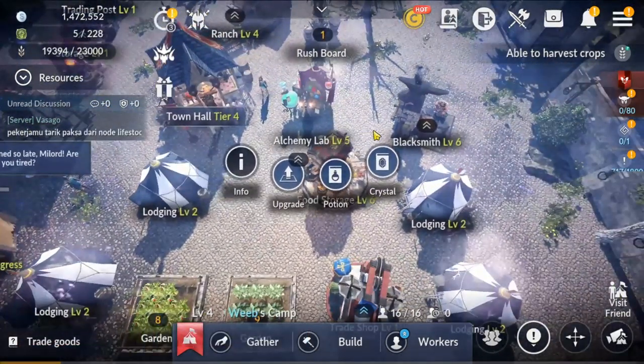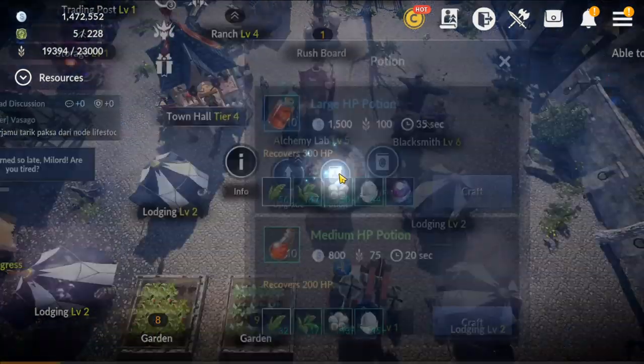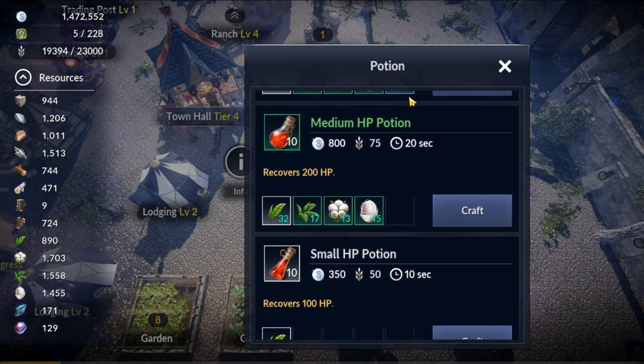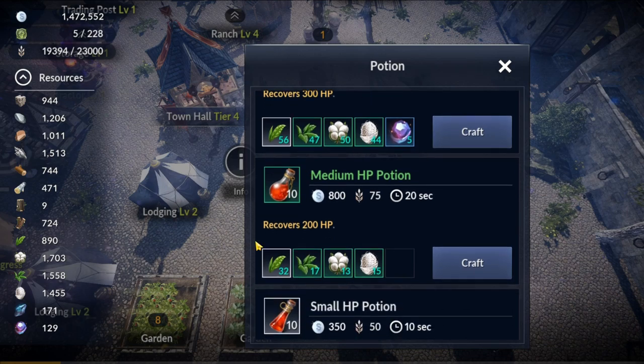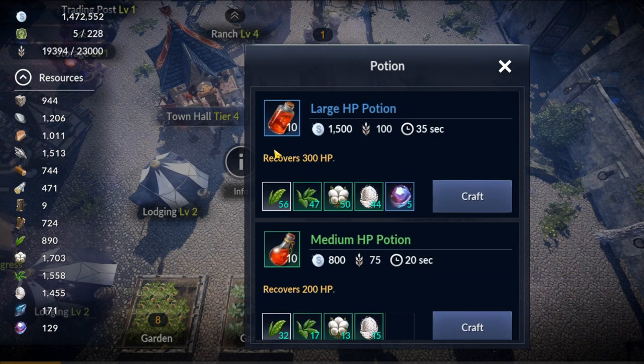Now we're in our mana. First, let's look at the alchemy lab. It usually produces potions, and as you upgrade the building, it lets you create higher and higher potions. Note that on soft launch and global you cannot get large HP potions that heal 300 HP — the maximum currently available is medium pots, which you can potentially make and sell.